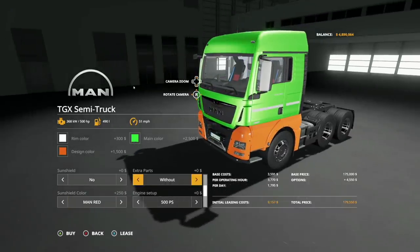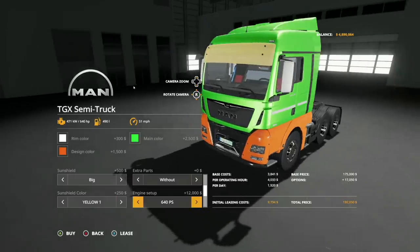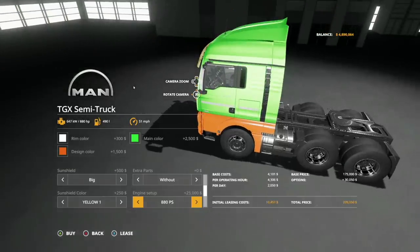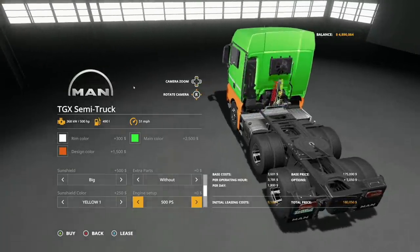Then sun shield color — going through every color there. Engine setup: 500 horsepower, 640, 880, and back to 500. Goodness gracious. That is something else — that is a beast. Extra mirrors: no or yes, so you've got extra mirrors there.